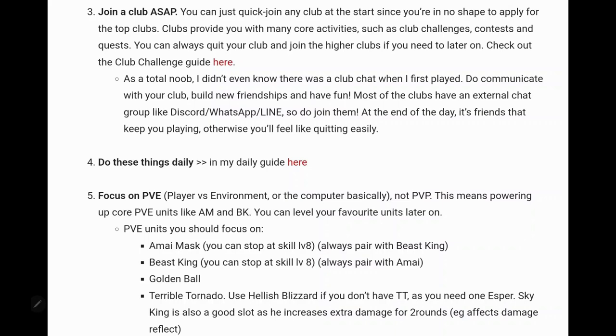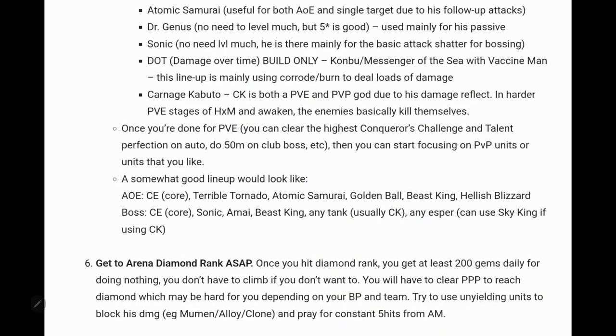Don't care about PvP when you start — that's for later. Focus on PvE. Great characters to start with include Amai Mask, Beast King, Golden Ball, Terrible Tornado, and Hellish Blizzard. Build them and invest more only when you hit a wall. Atomic Samurai and Carnage Kabuto are also good long-term picks. You want a very balanced team — a core that works well, like Child Emperor if you're lucky enough to get it.